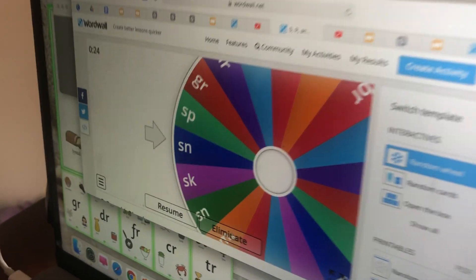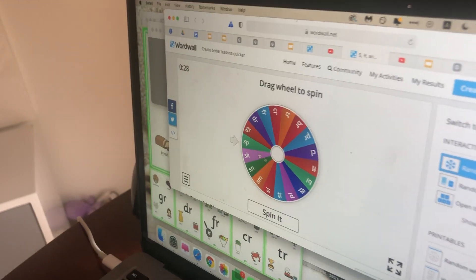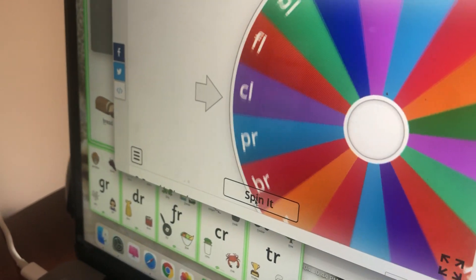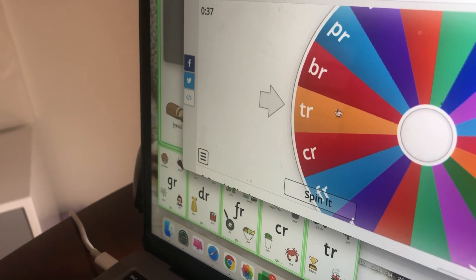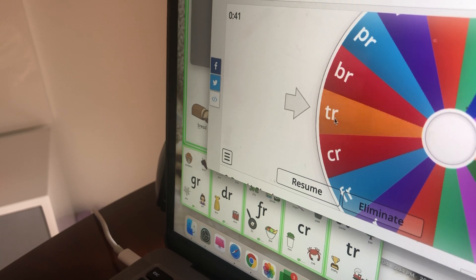You can press this button to eliminate so you don't choose that one again — it makes it go away. Then you can spin it, spin it, spin it! What's it going to be next? Oh, TR! I wonder what you could find with TR. Have a great time, friends — bye!